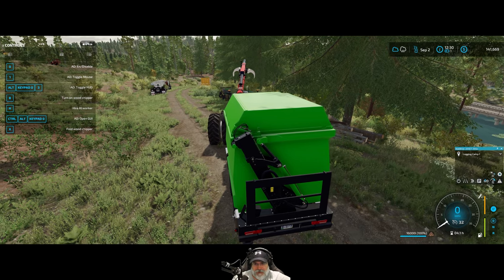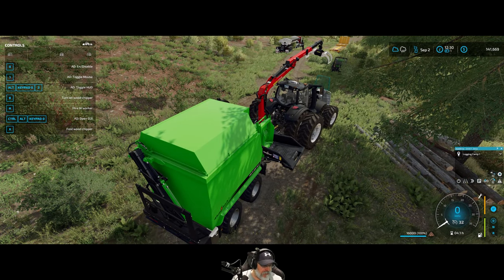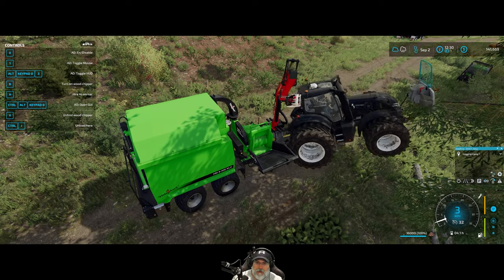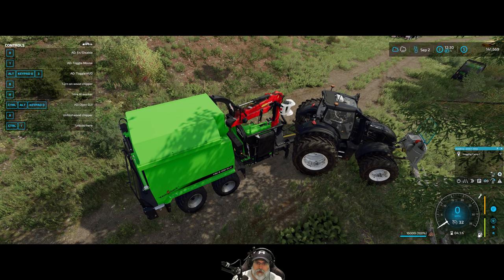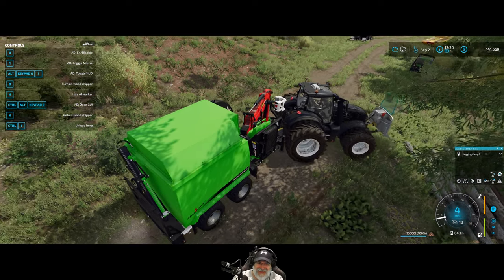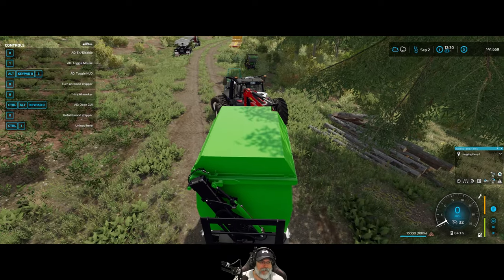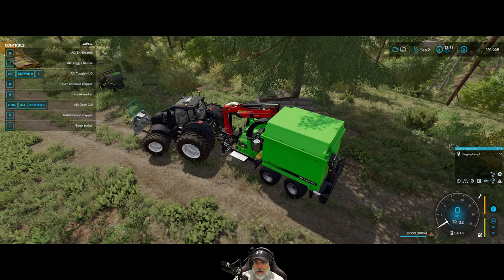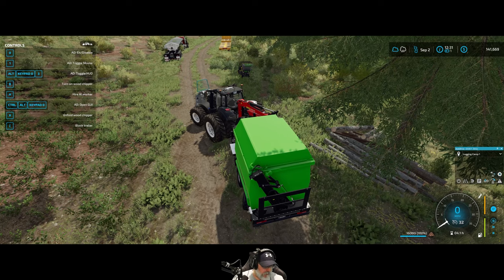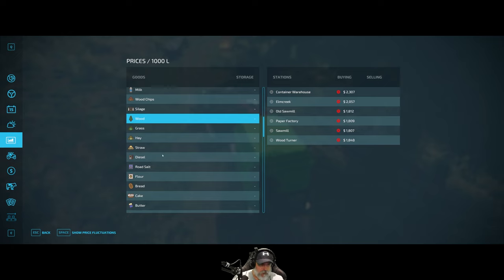Oh, you know what we could do — we could actually dump this into the trailer. But what I want to do is go sell this load and just see how much we get for it. And then we're going to try the firewood thingamadoodle and see how that goes. So we want to go into here looking for wood chips.